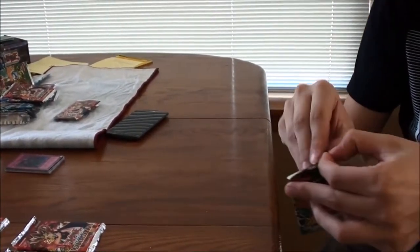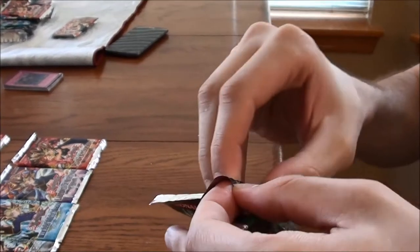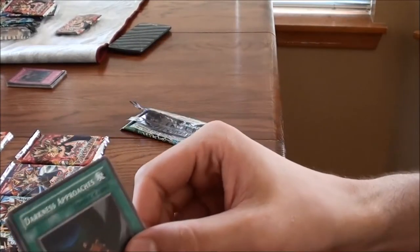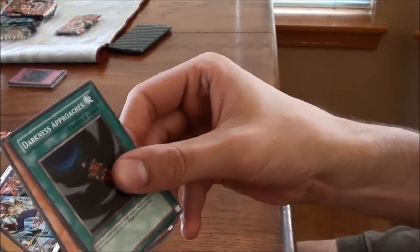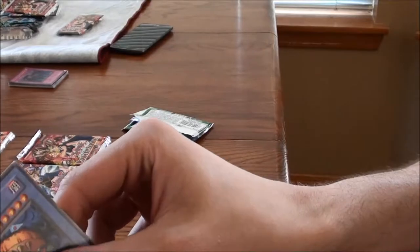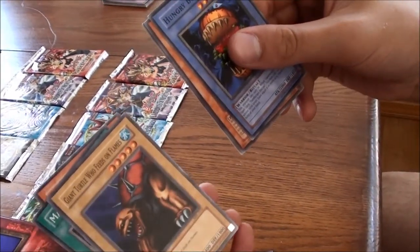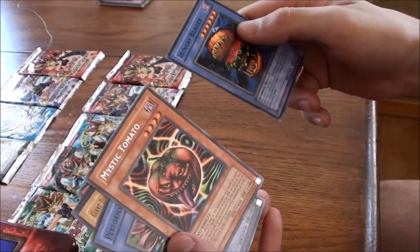Now that we know how to open these — the secret way, only we know about it. From this pack: Darkness Approaches, Kododama, Hungry Burger, Dark Zebra, Magical Labyrinth, Giant Turtle Who Feeds on Flames, Performance of Sword, and Mystic Tomato. Sweet!